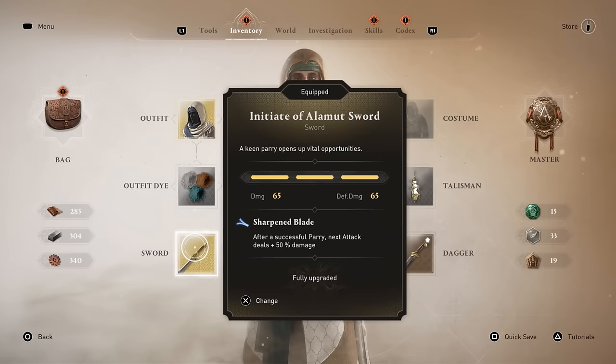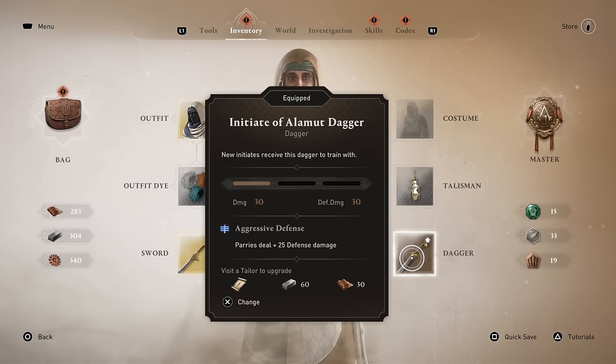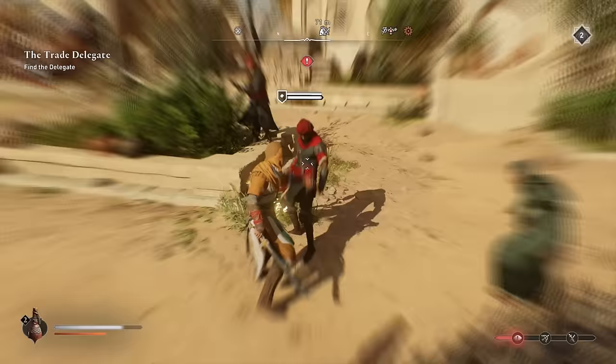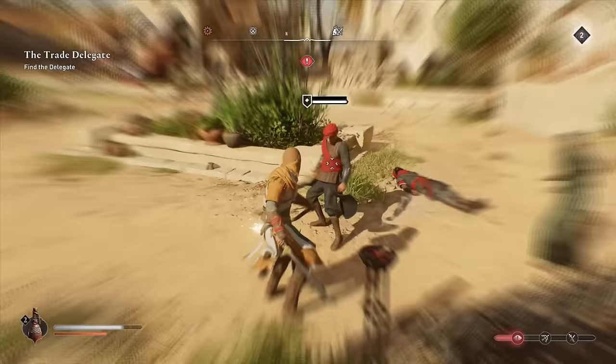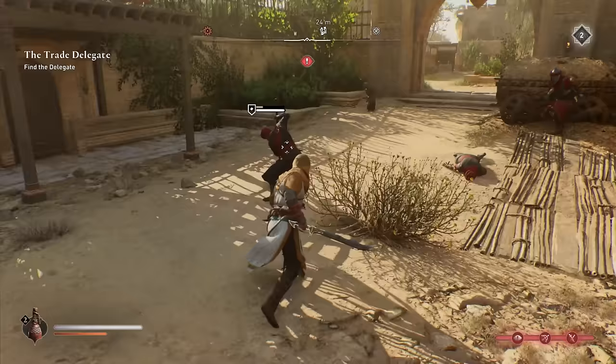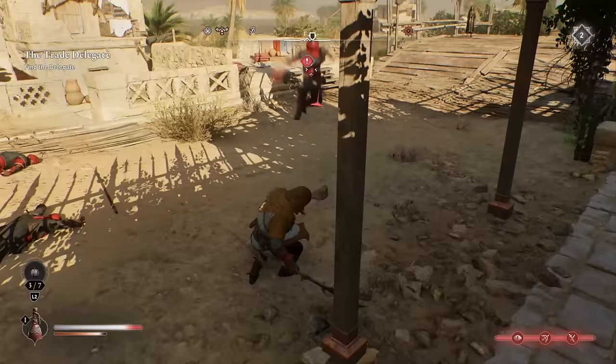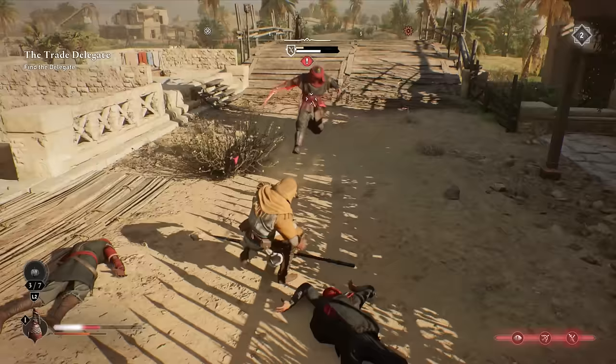Eventually you will get the Initiate of Alamut items, especially the weapons — we already covered the armor before. The weapons are super strong. Parries in this game are extremely powerful: you gain an extra 50% damage boost after a successful parry, which means instant kills for most regular enemies. The only exceptions are bigger brutes and elite guards, but you can deal a ton of damage to their stamina bars and then assassinate them right after.